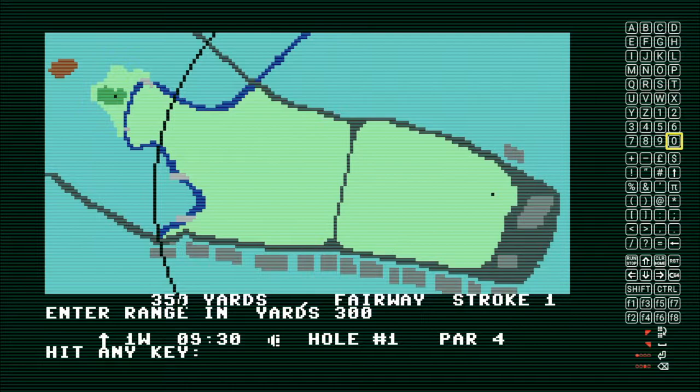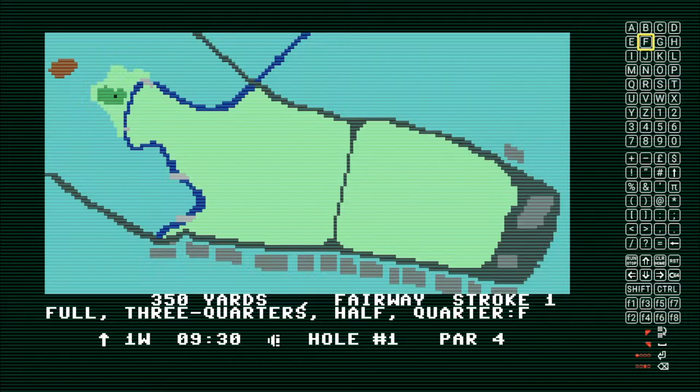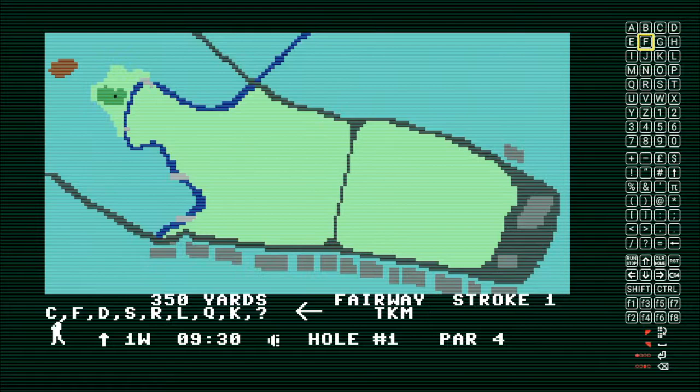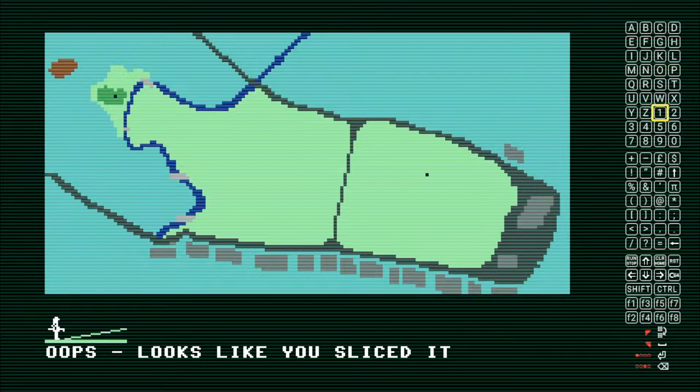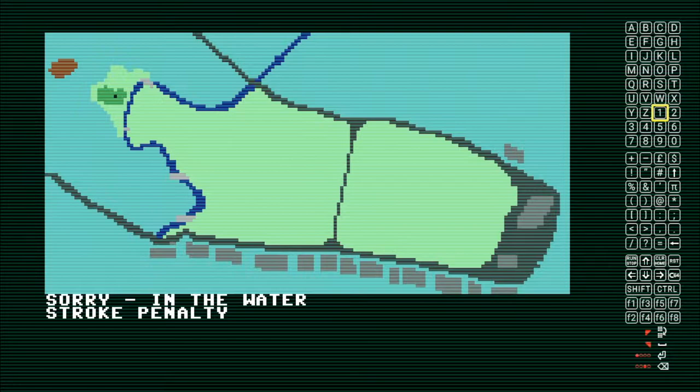Hitting any key just clears everything. Now we want our force — we're going to go full. What's nice about force F and full is it's the same button. Now I just hit the one key to create my stroke. Oops, looks like we sliced it. Why did I slice it? It's probably going to go in the water or be out of bounds.